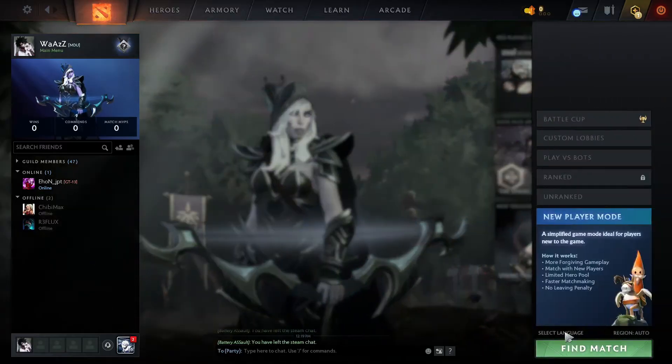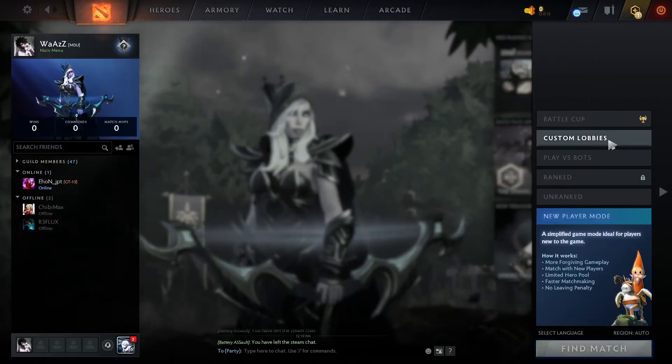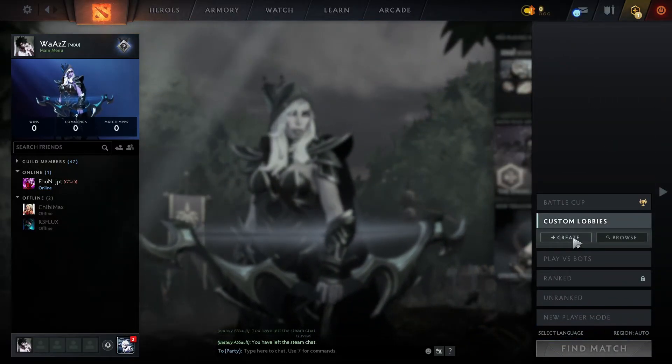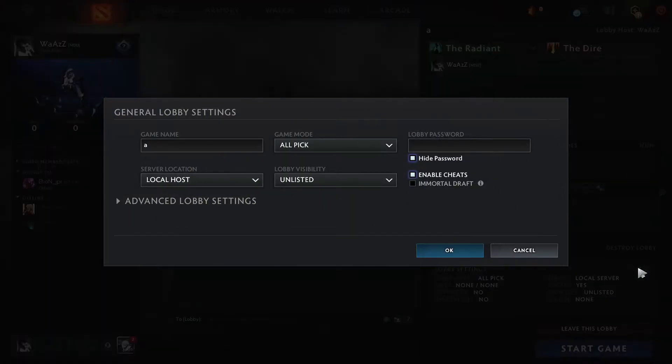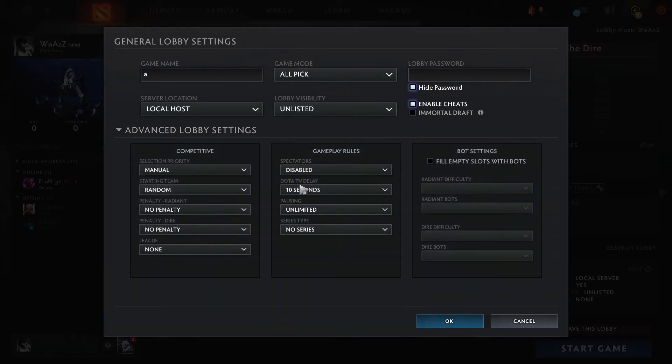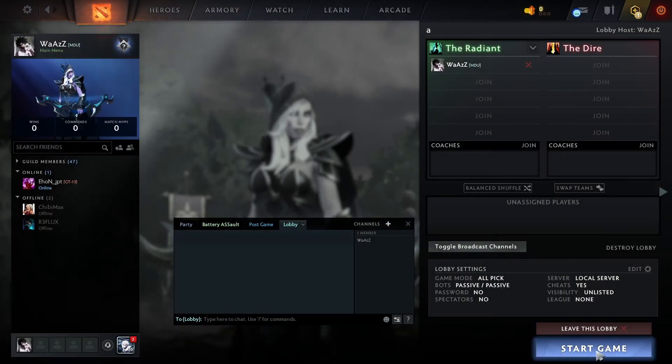First, click on Play Dota, and then click on Custom Lobbies, click on Create, and click on the Edit option right here, and then click on Advanced Lobby Settings, click on Fill empty slots with bots, and then OK, then Start Game.